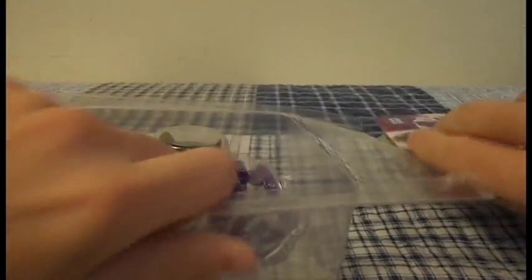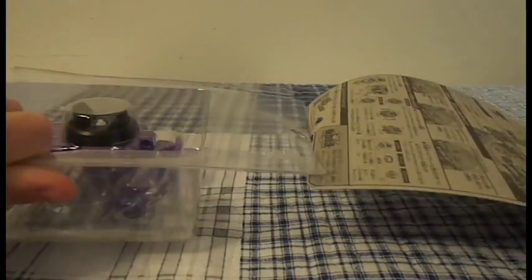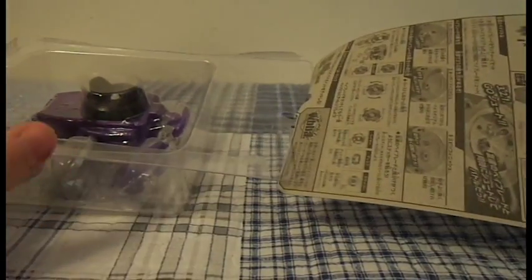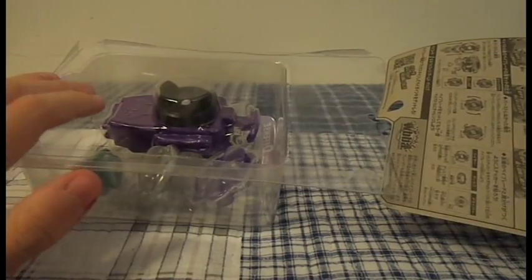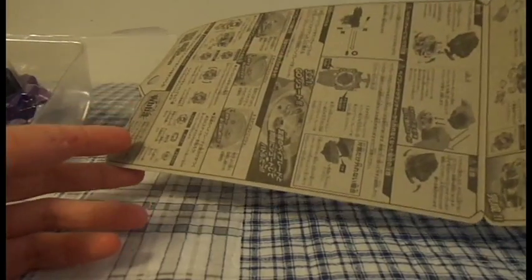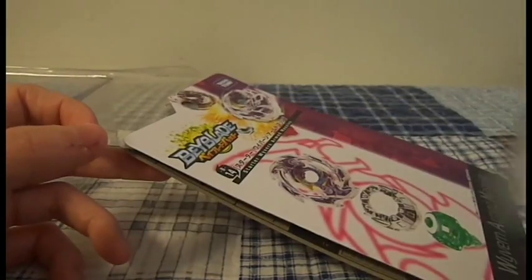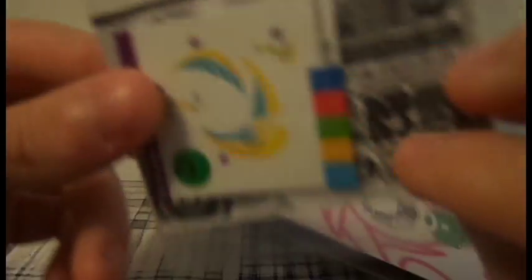Let's get started and open up the bay. Now, because it does come with the launcher but it's not a ripcord launcher, you're not going to get a ripcord in here. Here's all the sticker placement stuff and the code as well, and here are all the stickers.